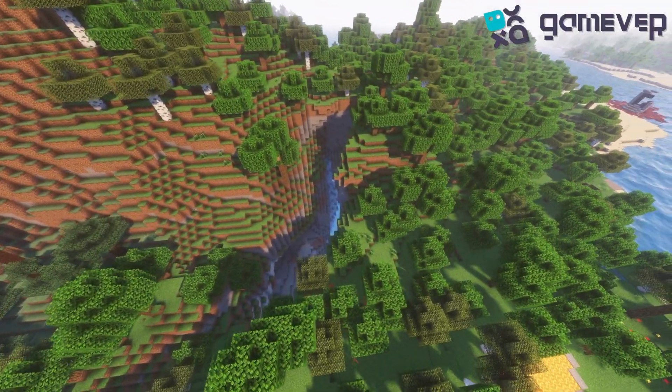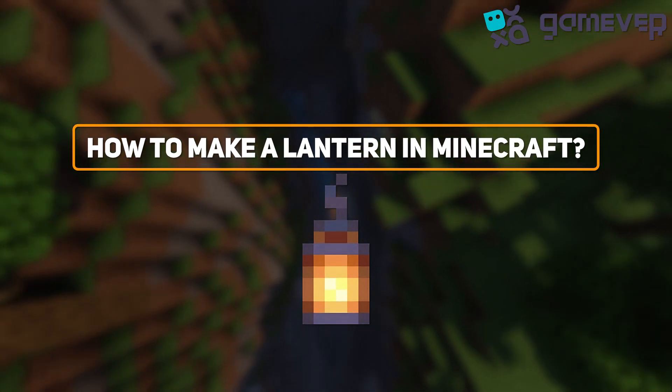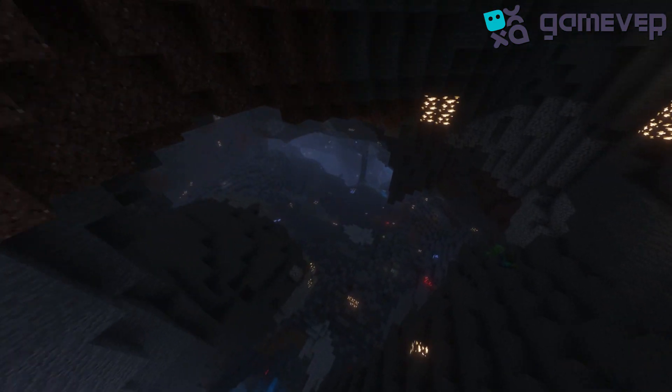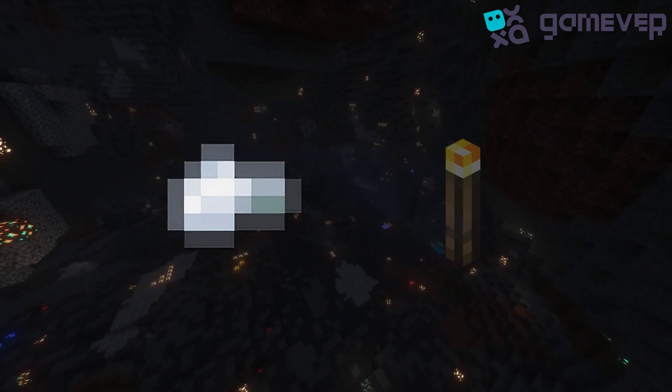Welcome Minecraft enthusiasts, Gamever is here. Today we're going to take a few minutes to learn how to craft a lantern, a handy light source for your adventures in the Minecraft universe. To craft a lantern, you need two materials: iron nuggets and a torch.